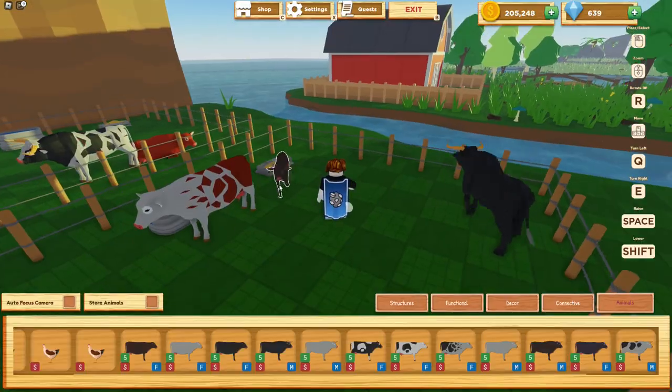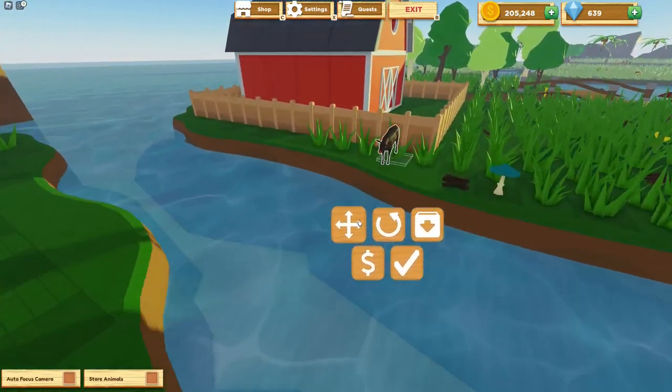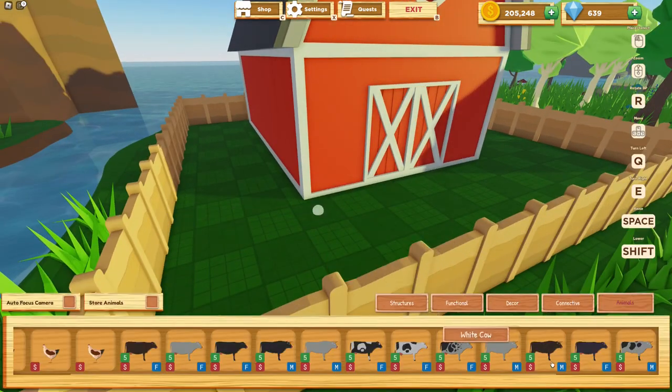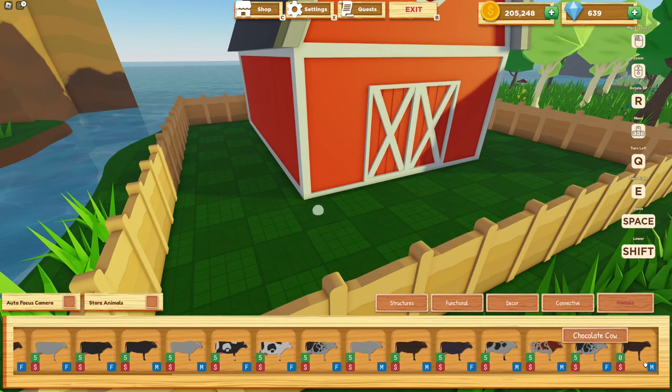Just enter build mode and you can move the baby cow to another pen, or if you want you can press it and put it back in your animal's inventory where it'll be waiting. You can also sell it if you want to be cruel.